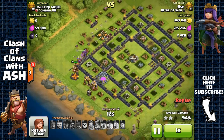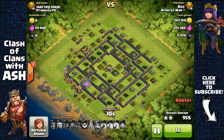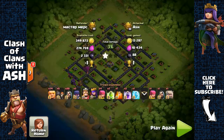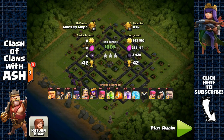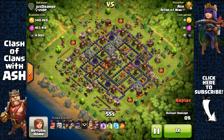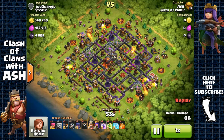Even though this was a maxed-out Town Hall 9 base, I was still able to very easily three-star it. In total I made around 360,000 gold plus around 280,000 elixir — that's over 600,000 in resources. Then you add in the loot bonus of 230,000 each, so that's over 1 million in total resources and 4,000 dark elixir. I also got an amazing 42 trophies, which is the most trophies I've ever gotten from a Town Hall 9 base.